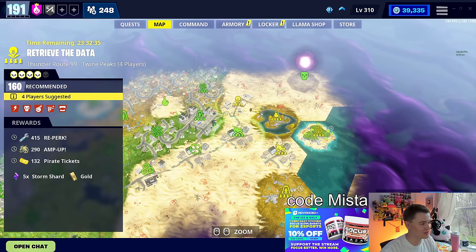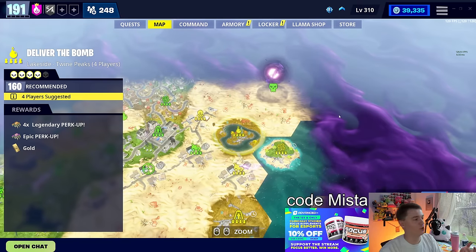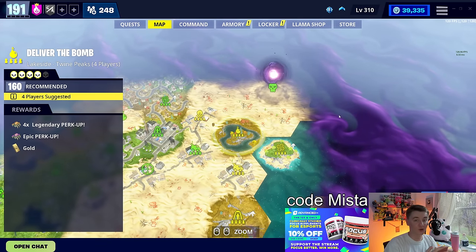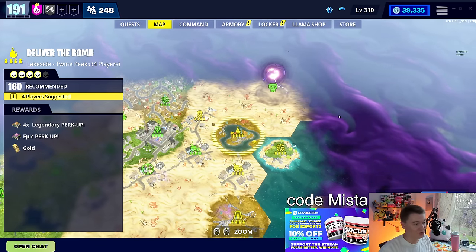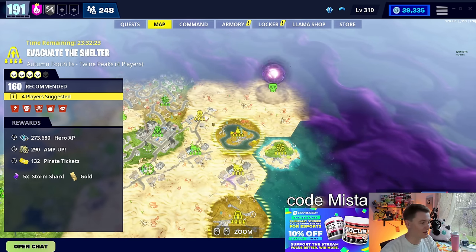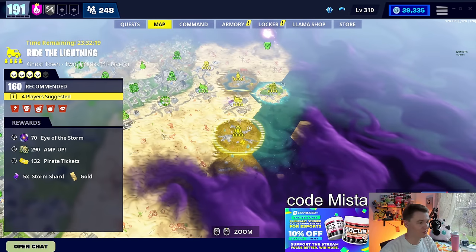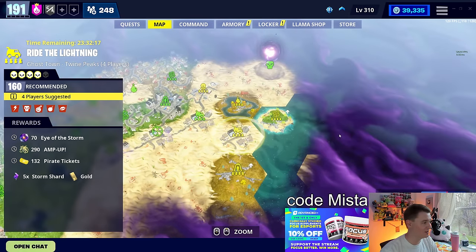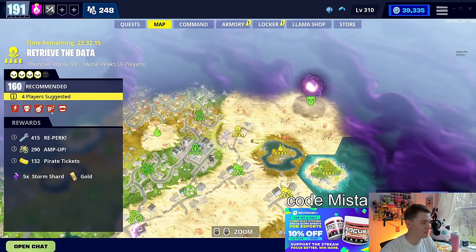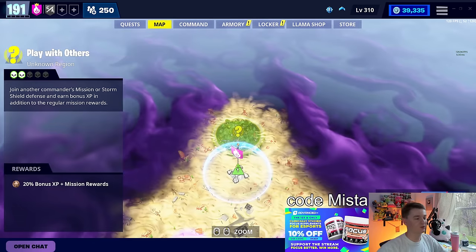And these are some of the worst 160s we've had in a while. The only decent reward is Deliver the Bomb, but Deliver the Bomb will not count towards your 160s — so it's good for perk up and nothing else. We got Re-Perk as an alert, Epic Either Storm, and we'll get Amp Up throughout. Maybe one of each — if you want to spam any of these, I guess Ride the Lightning would be the easiest, maybe Retrieve the Data, but it's got Healing Death Burst. Brutal set of 160s for such an excellent reward.